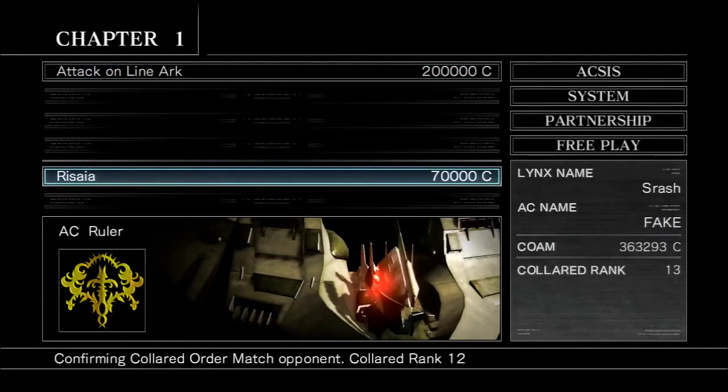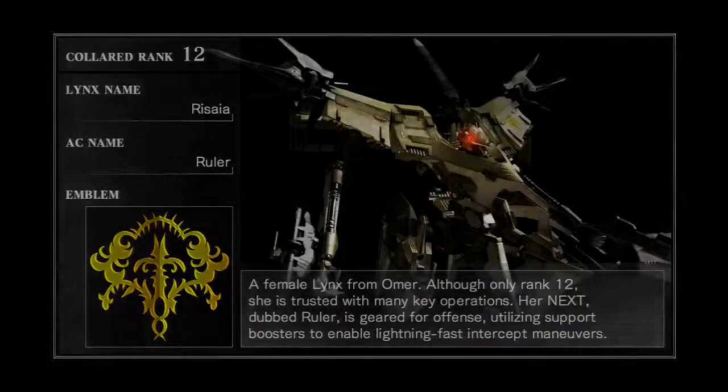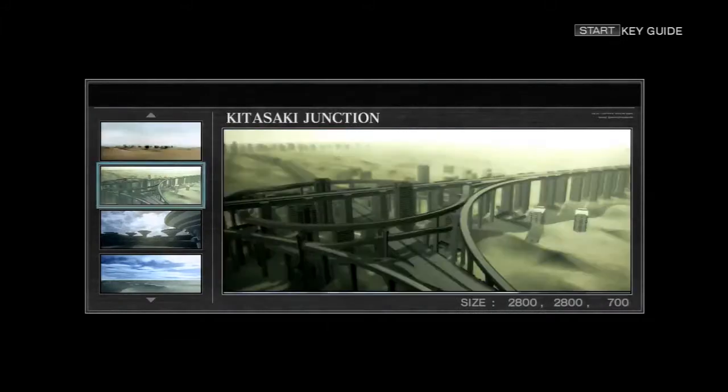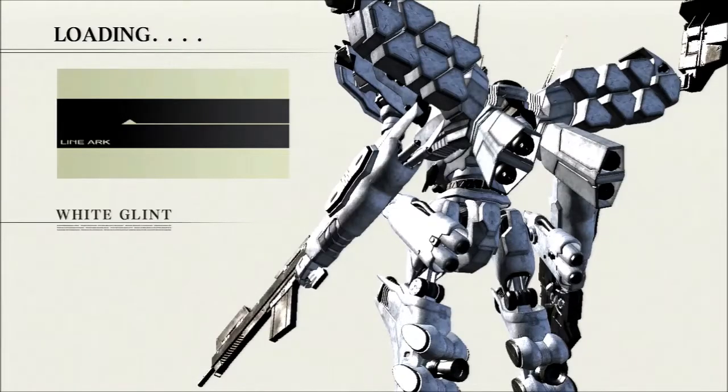Here is AC Ruler, who has a female pilot as I learned when I was reading the flavor text last time. From what I've heard, she's stupidly fast and really aggressive, but also has a simple AI, so it's really easy to just bait her into attacks. Also, those PvP matches I mentioned — I'll be post-commentating over those with enough work done on them, hopefully today or tomorrow, probably today.